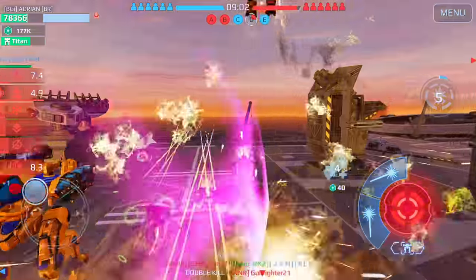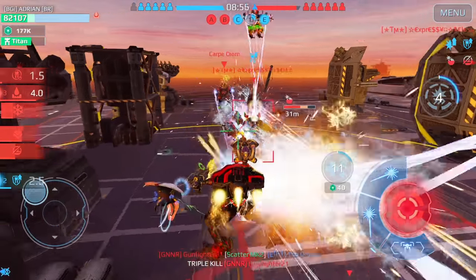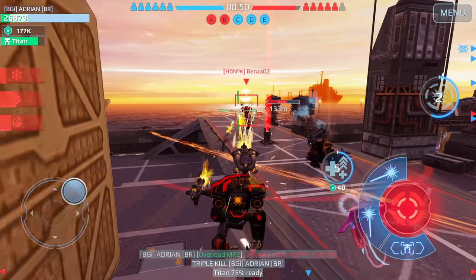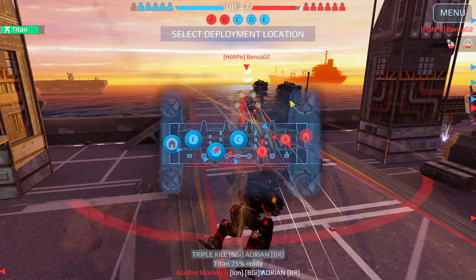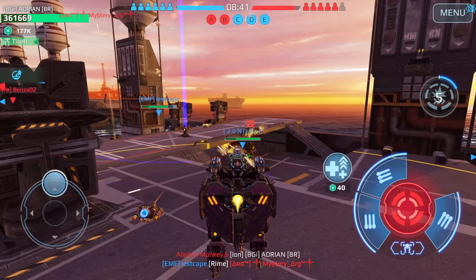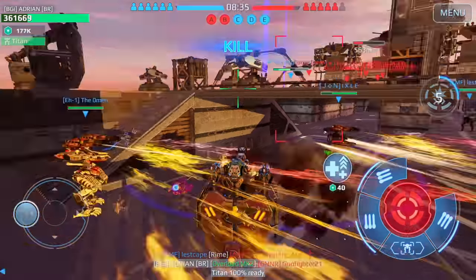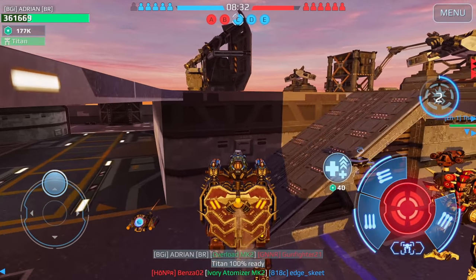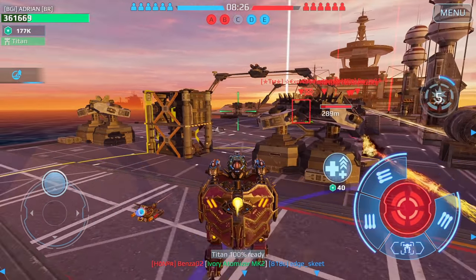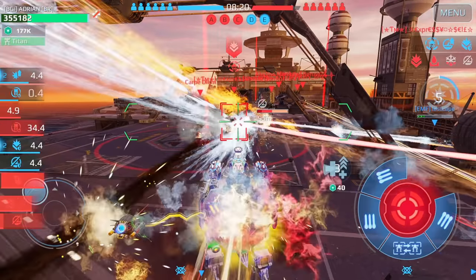Another guy — another one over here, can we get him? Scorpion — boom, another kill! Look at my Titan bar. Incoming — boom, got him! Our Titan bar is now filled up. Let me try to get center back and then I can drop in with the Nodance.